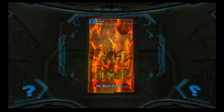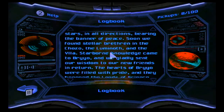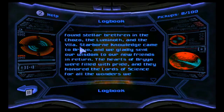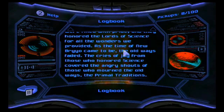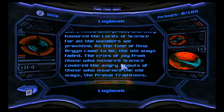Here's another lore entry: Age of Science — the ships of Brio sped to the stars in all directions bearing the banner of peace, and soon found stellar brethren in the Chozo, the Luminoth from Metroid Prime 2, and the Y, which we have no clue about. Knowledge came to Brio and they gladly sent their wisdom to new friends. The hearts of Brio were filled with pride and they honored the lords of science for all the wonders they provided. As the time of new Brio came to be, the old ways faded — cries of joy from those who honored science clashed with angry shouts of those who mourned the old primal tradition, and they end up having a war because of that.